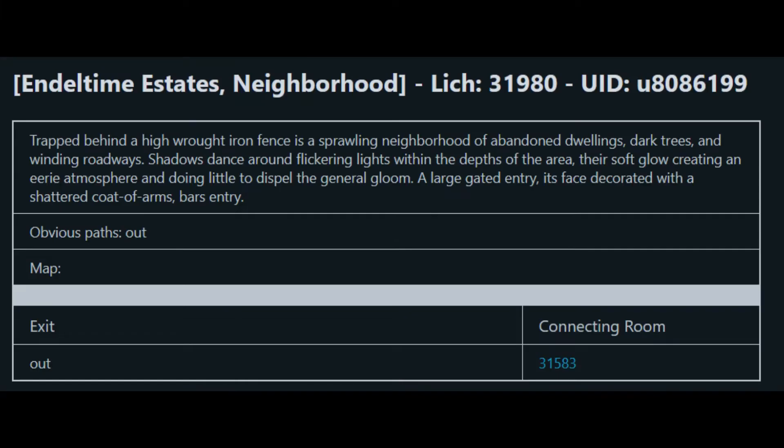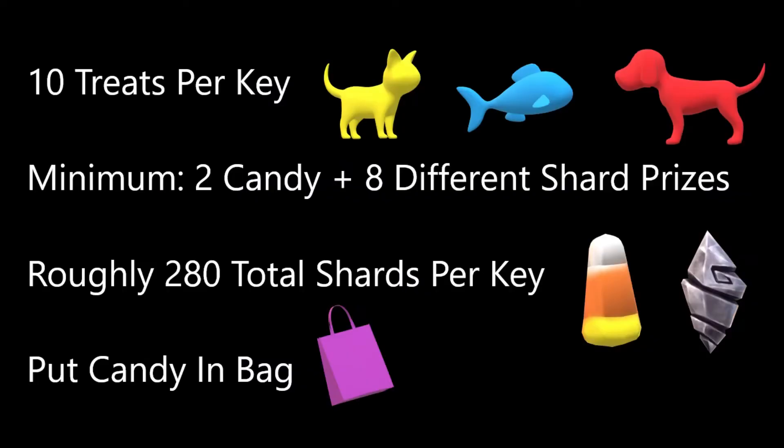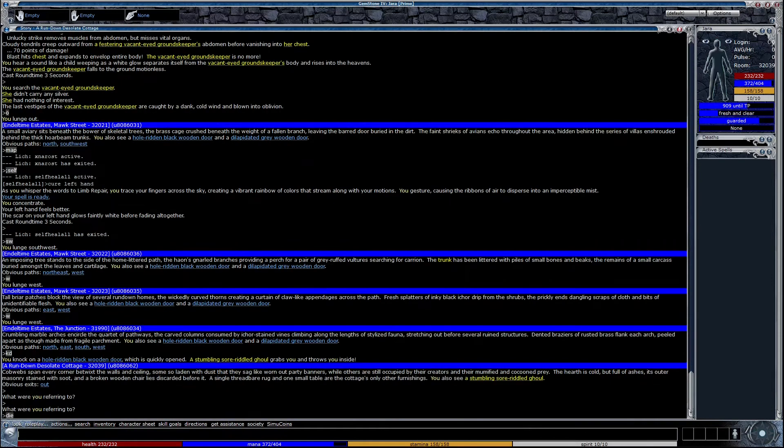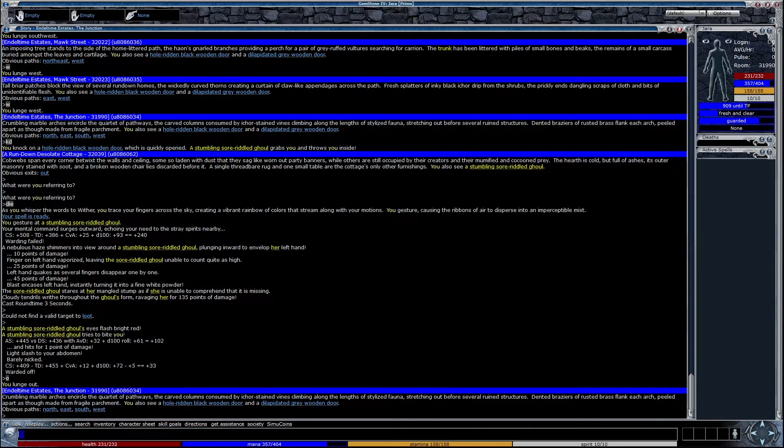With your bag on your belt, head over to Endletime Estates neighborhood, get out your key, and go entry. While in the neighborhood, you'll receive 10 treats from knocking on doors in the form of soul shards or candy. At minimum, you'll receive two pieces of candy and the rest shards. I usually receive roughly 280-ish per key. Put any wrapped candy you receive in your bag for now. Often you'll get pulled inside the door by a creature and will need to kill it before you can continue knocking on doors.